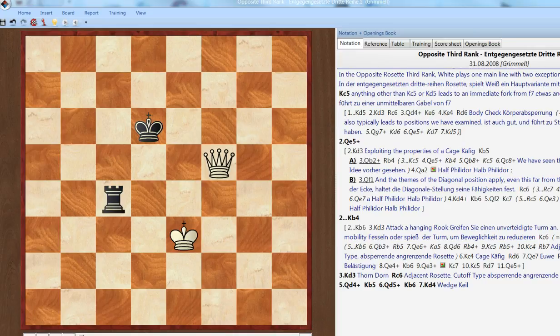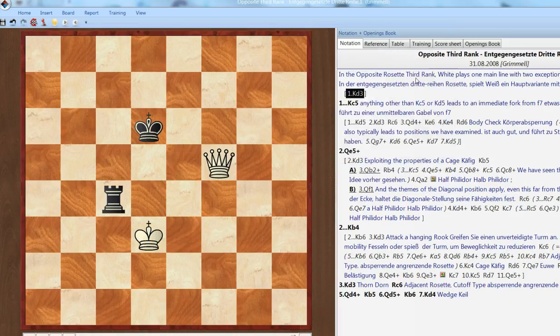We've come to our last set of rosette positions. Unlike the last set, you'll notice the kings are opposite to each other here. These are opposite rosettes. And in this case, the layout of the pieces is very much like a third-ranked defense. If white played there, this is exactly the third-rank kind of position. So I call that a third-rank, an opposite third-rank rosette.